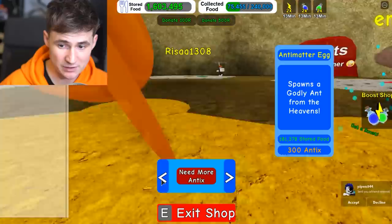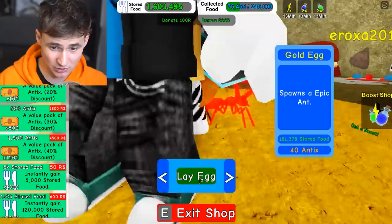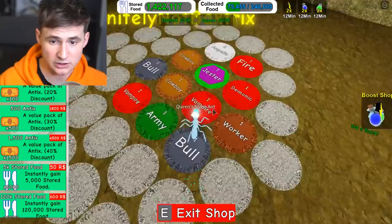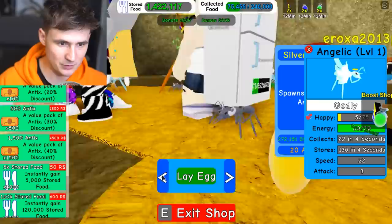There's one more thing you guys have forgot about - it is time to grow the kingdom. Let's go lay down another egg. This one's gonna be the antimatter egg because these guys are super expensive. Let's put them in. Oh, don't tell me the game is gonna crash. Put it right in. And what are we gonna get? Another angel.